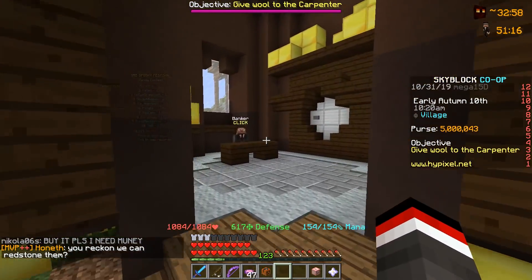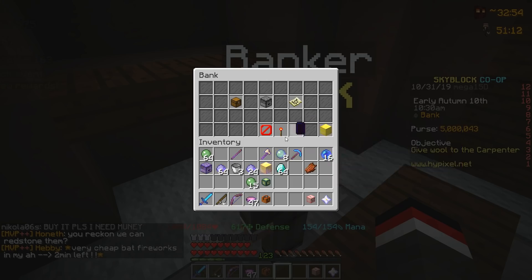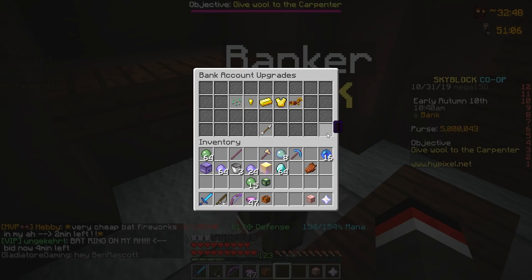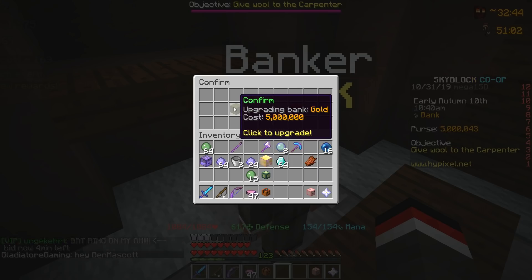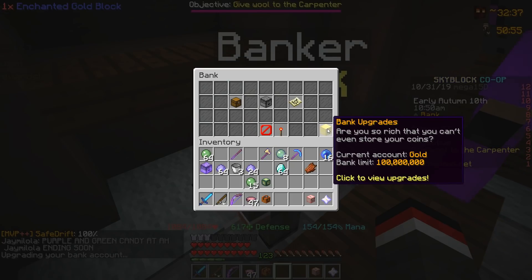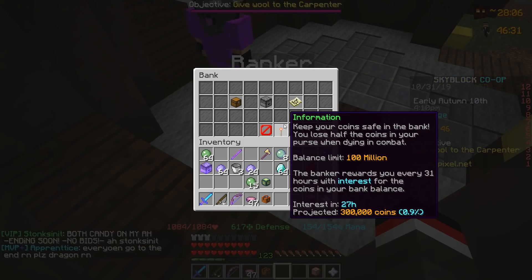We are going to upgrade our bank account. If we head on over to the banker here, we currently have 5 million coins and an enchanted gold block in our inventory. We're going to upgrade from the starter account to the next tier — confirming it with the cost of 5 million coins. We've upgraded our bank account, making our bank limit 100 million dollars, and our projected interest rate cap has gone up from 250,000 to 300,000 coins.